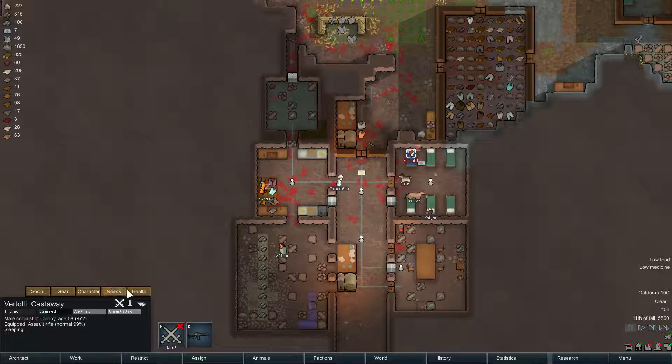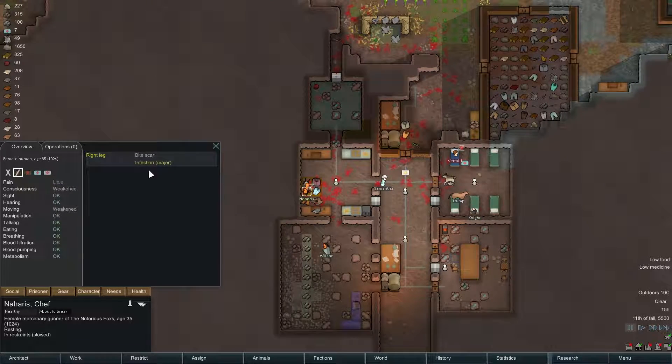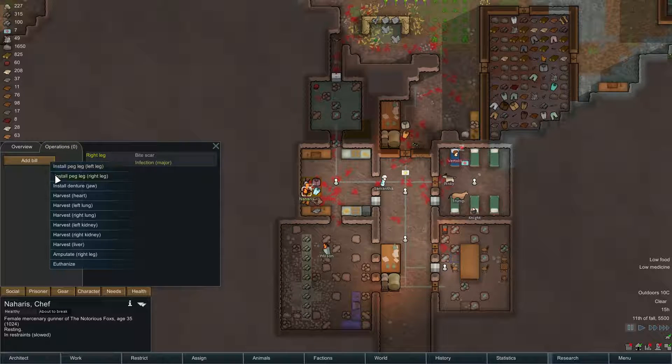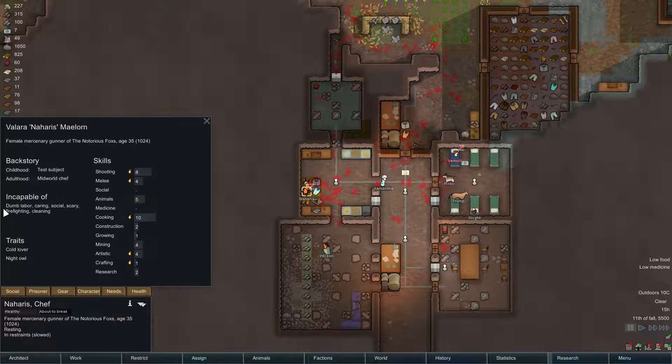In the meanwhile, Vertoli got a double infection — first in his torso, then in his right arm. And Harris over here has a major infection in her right leg. We might just go ahead and add an operation and install a peg leg, and then release her. Because she is incapable of dumb labor, caring, social, scary, firefighting, and cleaning.